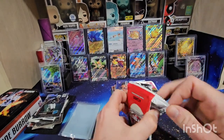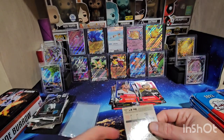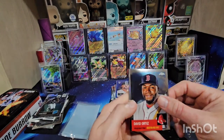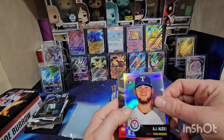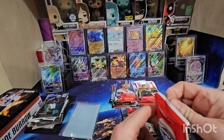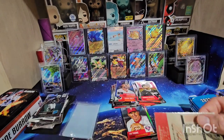Let's get into pack one. Since the cards are every which way I'm just going to turn them all the same direction before I show them. Got Big Papi David Ortiz, Jared Kelenic, AJ Alexi on the refractor, and Jim Thome. Used to watch Jim Thome back when he played on Cleveland — used to be a heck of a player.